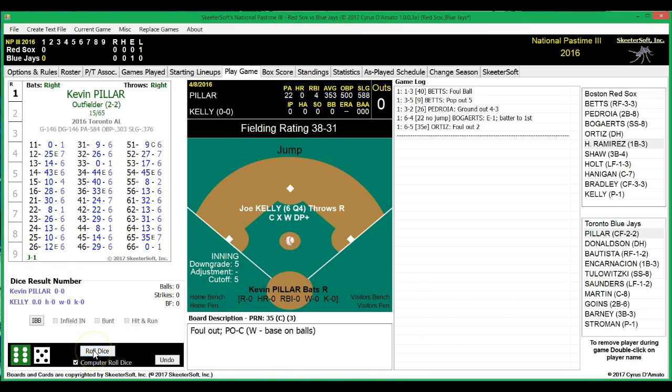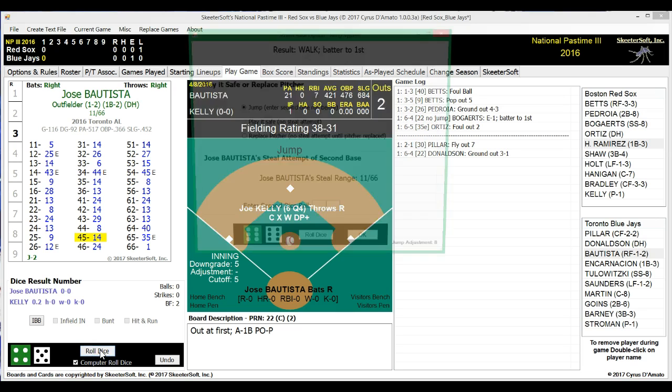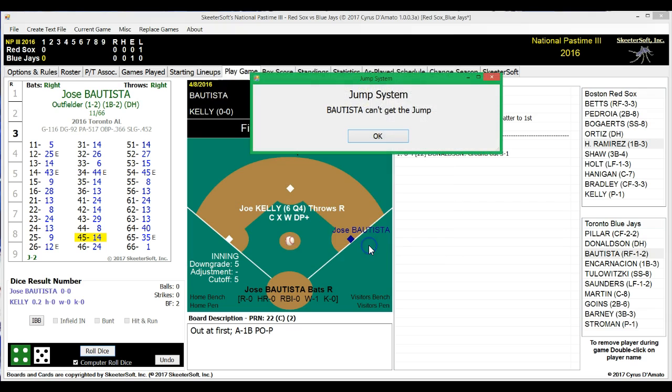Kevin Pillar comes up first, hitting .353 with no homers and four RBIs. He flies out to left for the first out. Josh Donaldson up now — he's hitting .444 with a couple of homers and eight RBIs. He grounds out to the first baseman; pitcher covers, making the second out. Next up, Jose Bautista — still looking for his first home run, though he's hitting .421 with seven RBIs. He walks, but just does not get the jump.